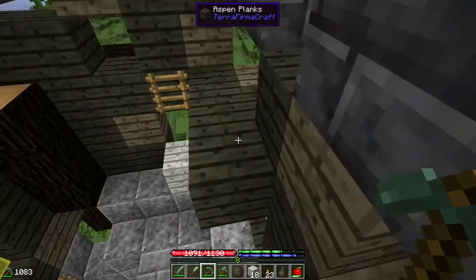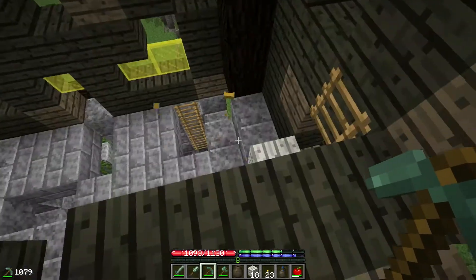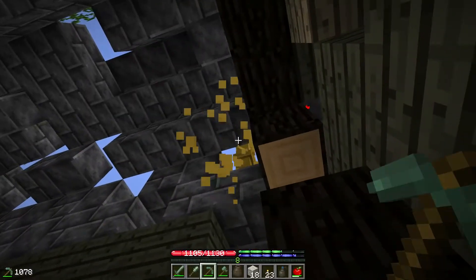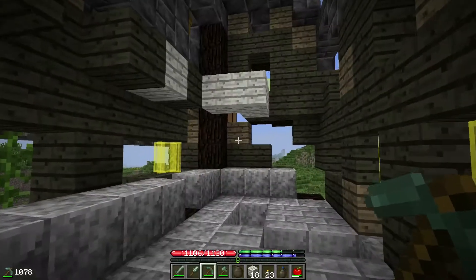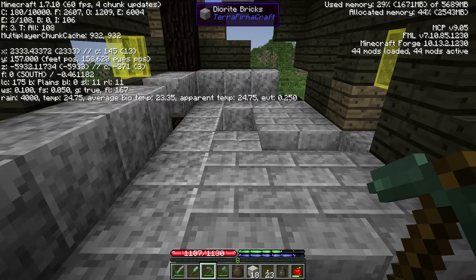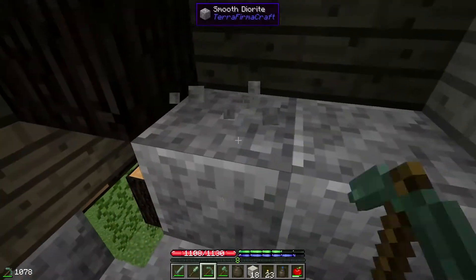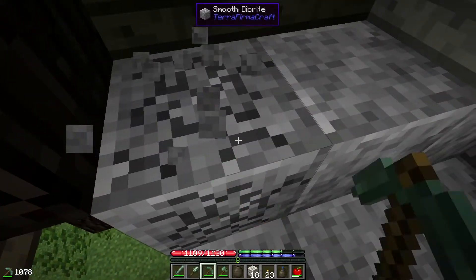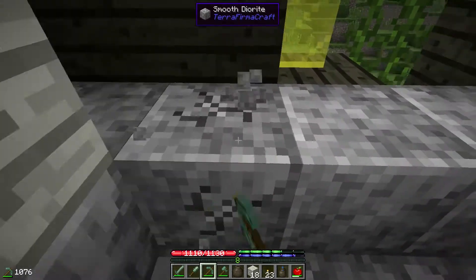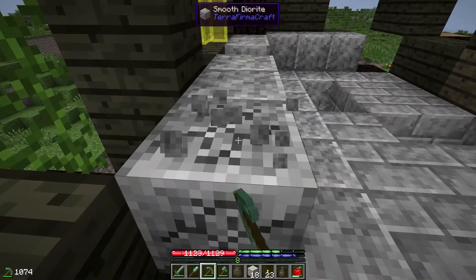I probably shouldn't spend too long because it's going to be night time again soon and I don't really want to hide in a one-by-one hole again. I think that's probably enough. The coordinates here are about 2,333, minus almost 6,000. I'll probably come back off camera and do some looting because smooth diorite — I love this stuff and I want more. So I'll come back between episodes and loot some more.